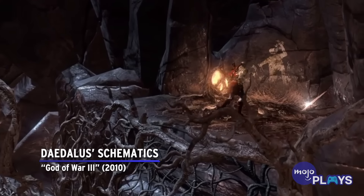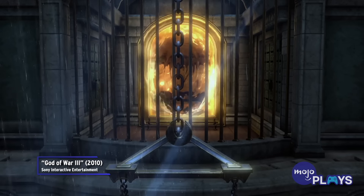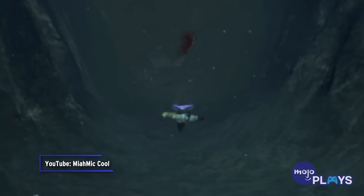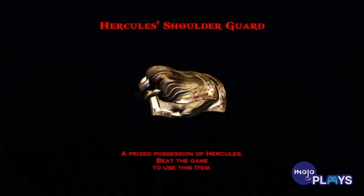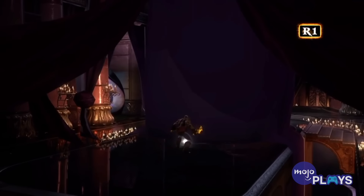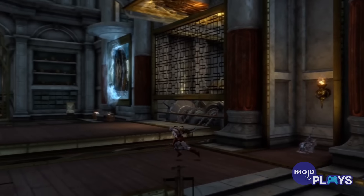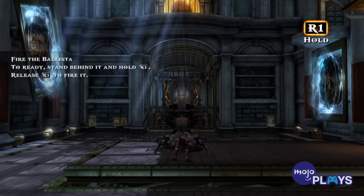Daedalus's Schematics, God of War 3. We'll start off with one that isn't too big a hassle but can be easy to miss. In general, finding the godly possessions in God of War 3 isn't all that challenging. Most of them, Kratos can grab either right before or right after each character dies. However, Daedalus's schematics are a little trickier than the rest. Naturally, they're located in his workshop, but the room has multiple portals in it.